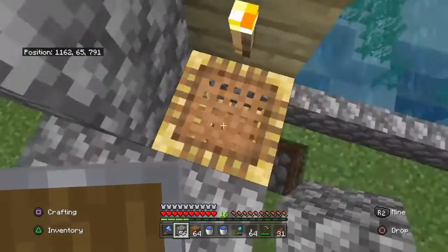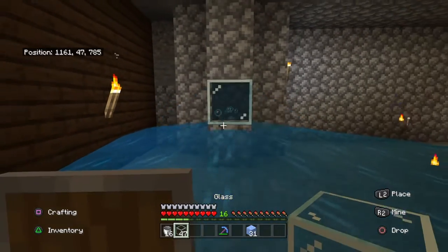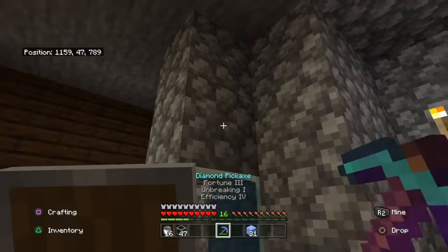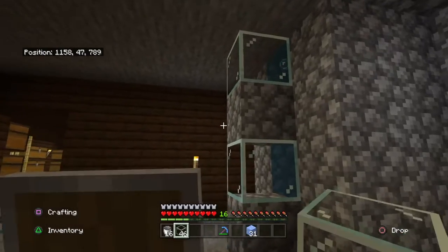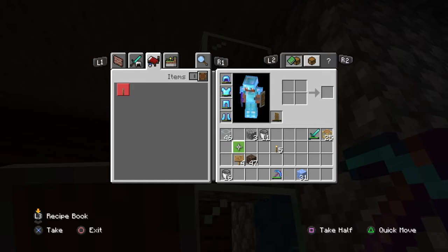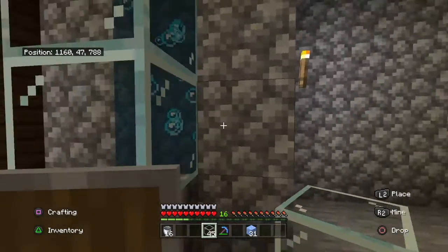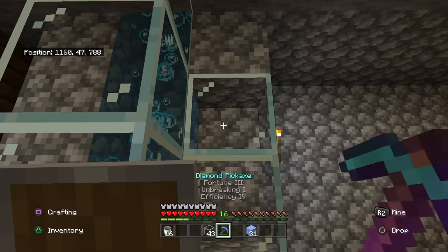We've got the elevator side done. Now we're going to place in the glass so that we can see them go up, which will be a nice touch in the kill room. We're going to finish putting glass in these three columns so you can see it a lot better. I've seen it on YouTube videos that you can see them through the glass and I'm hoping it works out the same for ours — since I've never done this before.